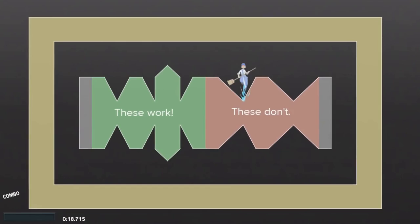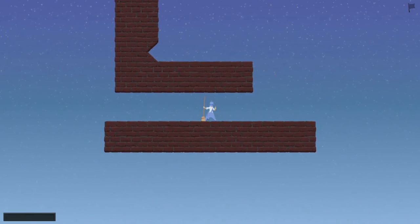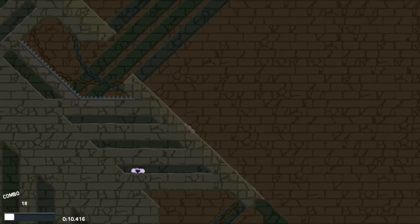I won't go through the specifics of each kind of clipping geometry or non-clipping geometry, but feel free to mess around with it in the level editor. Also note that it's not possible to clip when you are stuck inside of a one-tile gap, unless the gap has other geometry allowing clipping.